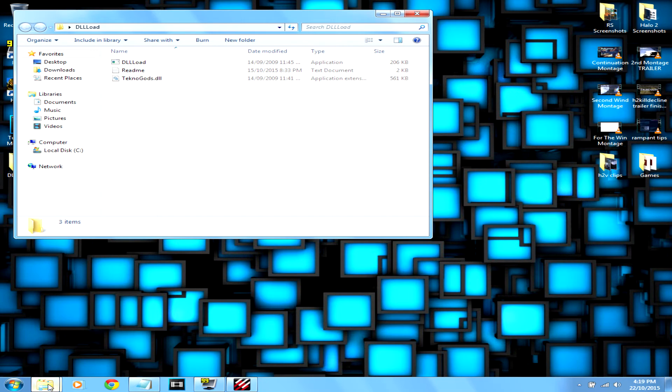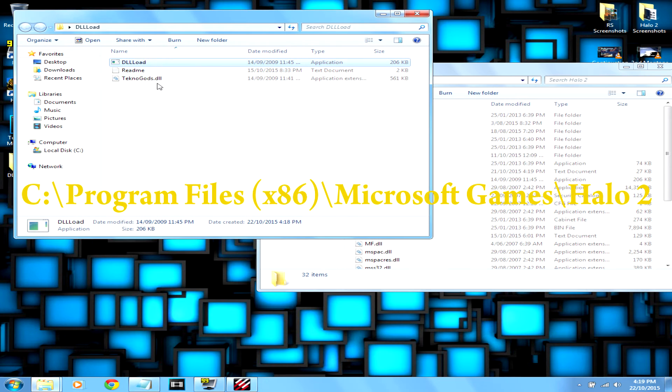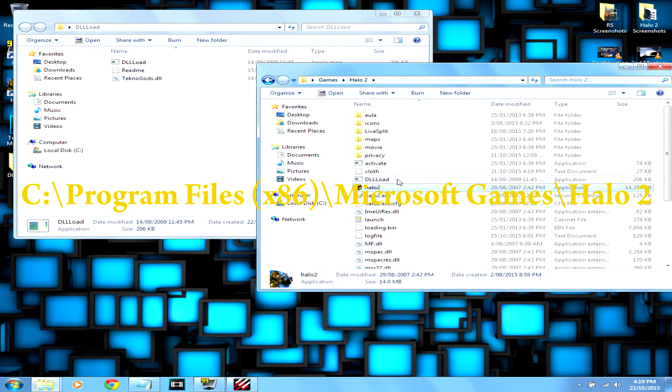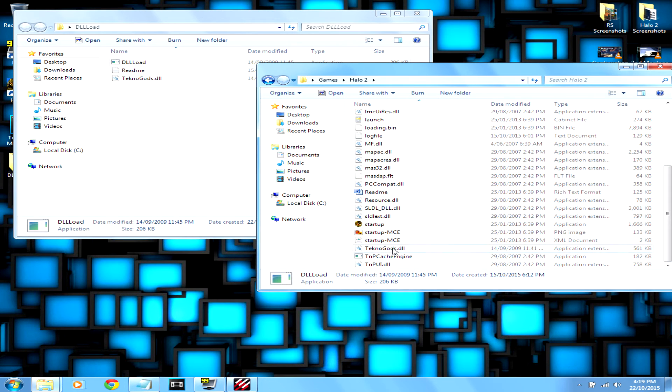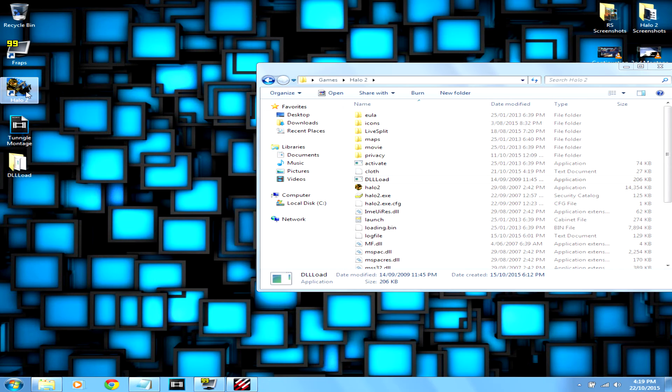Now navigate to your Halo 2 directory and put DLLLoad and technogods.dll inside it - which I've already done. Now that you've got these two files in your directory and Tunngle open, you can just run Halo 2.